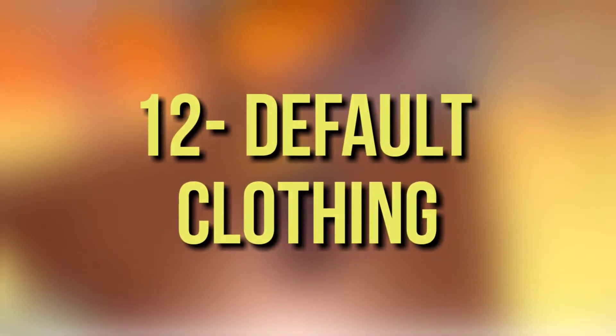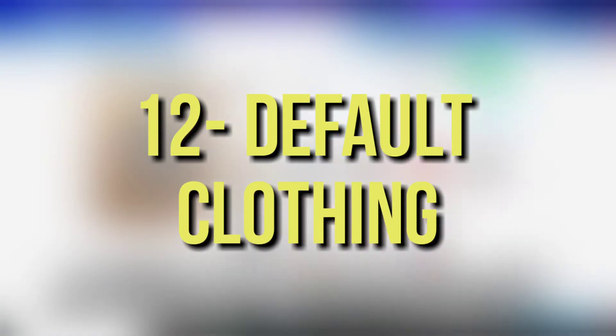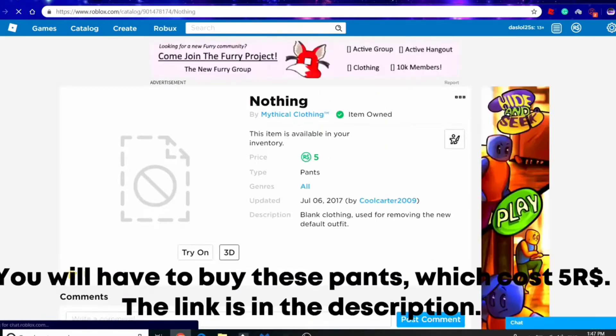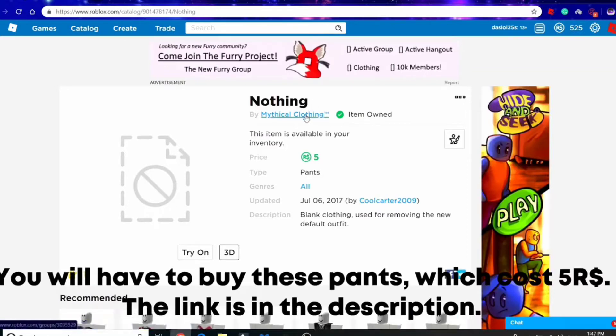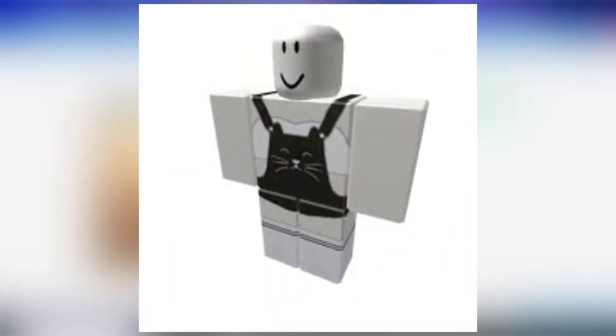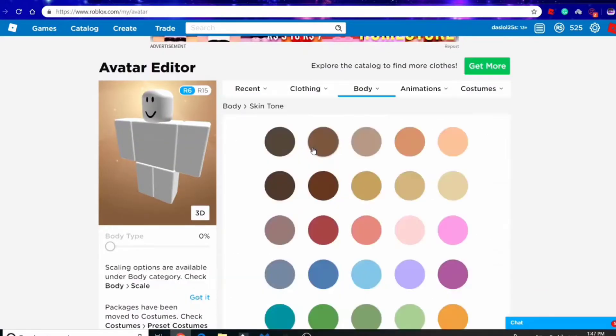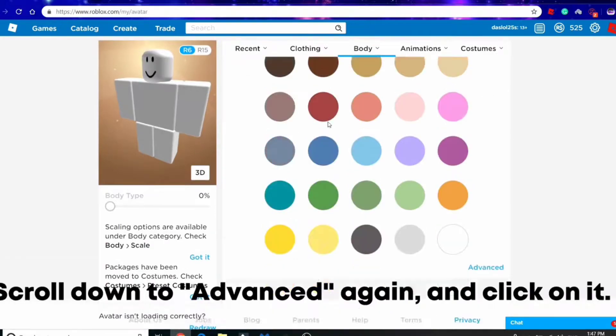Number 12: Default Clothing. The default clothing is a group of pants items unavailable and unviewable in the catalog that are applied to an avatar when no pants are selected. It's likely this was made to repel online daters from creating inappropriate avatars. Default clothing was added in an update on June 16, 2019. It looks like a colored shirt with the small Roblox logo in the top left corner, and a pair of shorts.